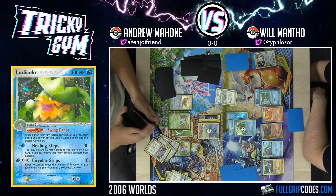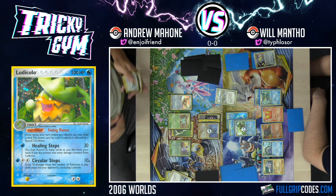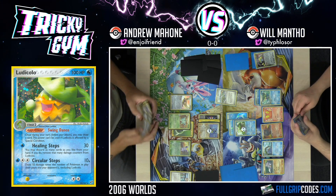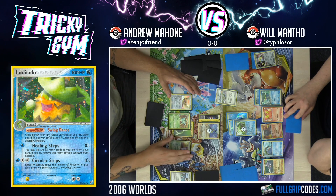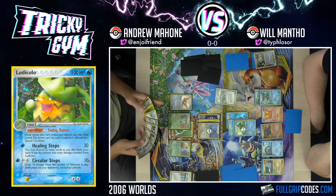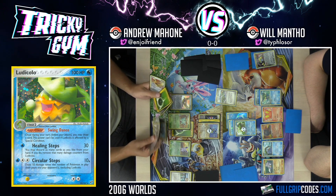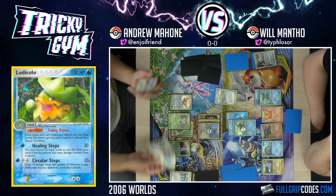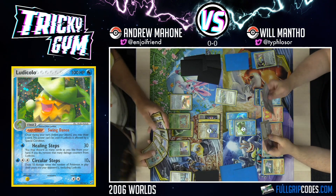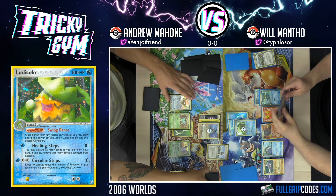I'll play the Space Center. The Space Center counters the stadium and opens up the doors for my Pidgeot to do its thing, so I'm going to Quick Search. Quick Search for another Pidgey — I need to do this. I'm going to attach Double Rainbow Energy to my Nidorina and Power Lariat for 60 damage.